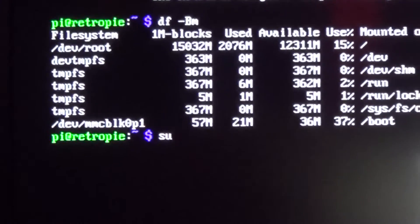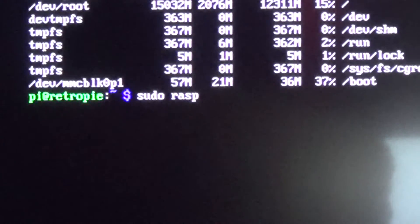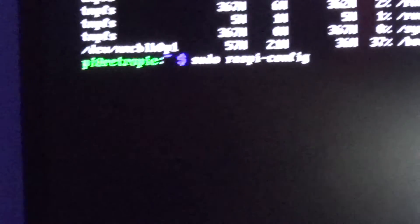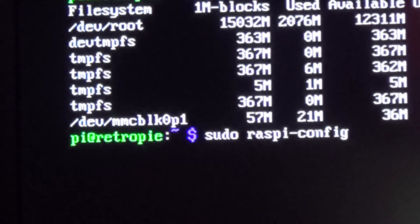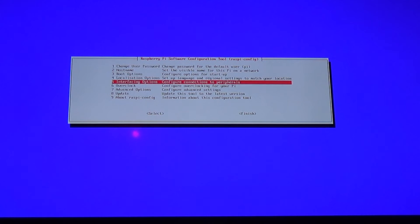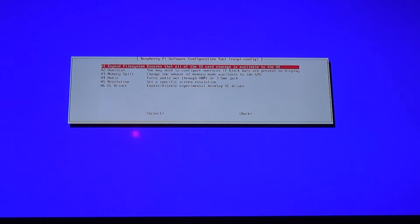Now we're going to type in our next command to get to the main menu. Type: sudo space raspi-config — then hit enter. That will bring us to this menu. On this menu we're going to want to go down to number 7, which is Advanced Options — Configure Advanced Settings. Go down there and hit enter.